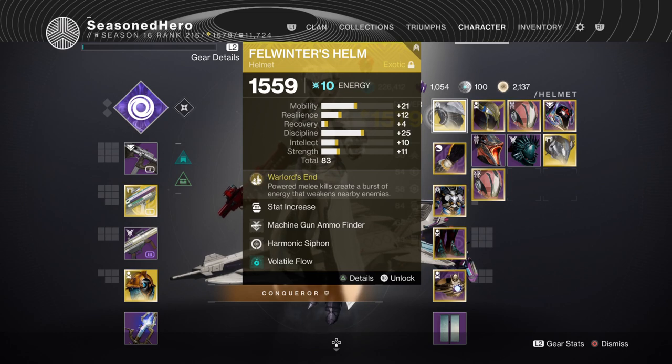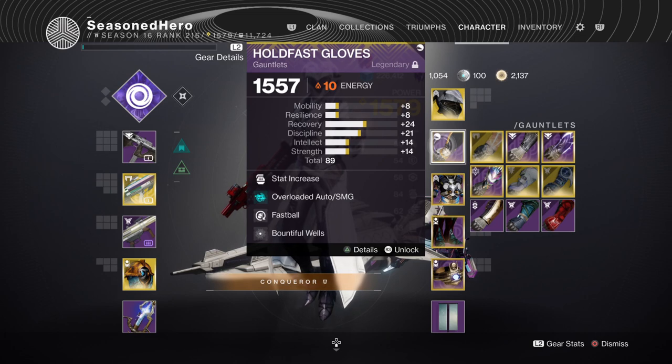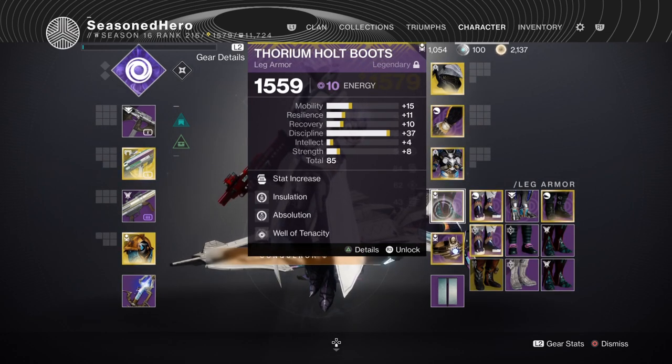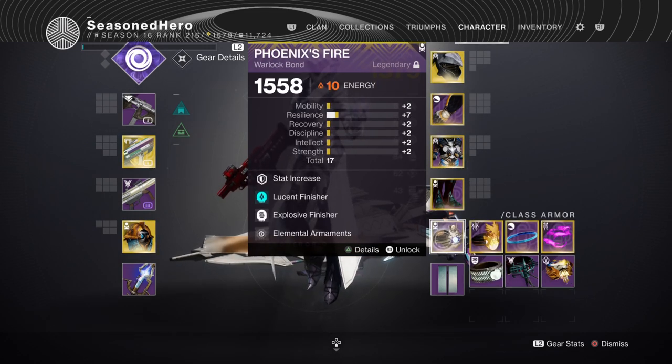For the helmet we have Discipline, Harmonic Siphon, Machine Gun Ammo Finder, and Volatile Flow. Arms have Discipline, Bountiful Wells, and Elemental Armaments. Chest has Discipline, Concussive Dampener, Thermal Resistance Plating, and Elemental Ordnance. Legs have Discipline, Innervation, Absolution, and Well of Tenacity. The bond has Intellect Resilience, Lucent Finisher, Explosive Finisher, and Elemental Armaments.